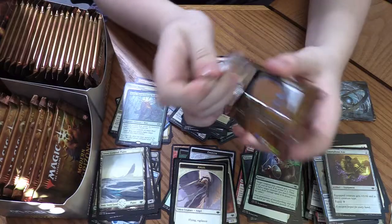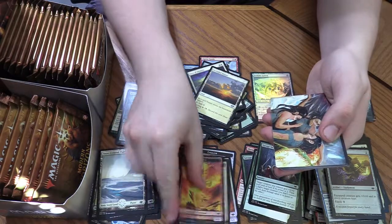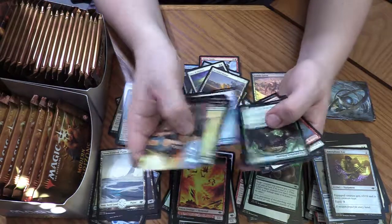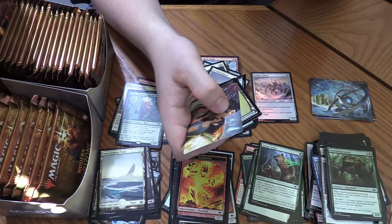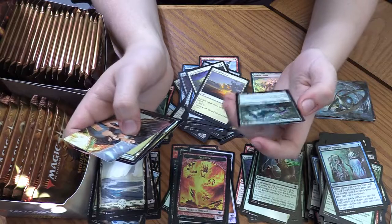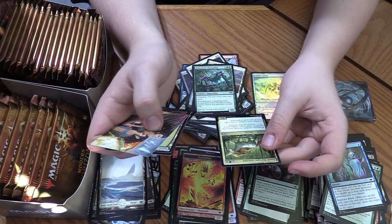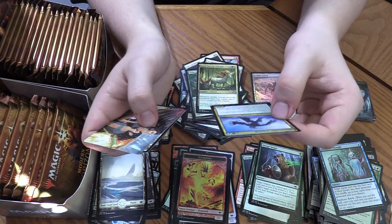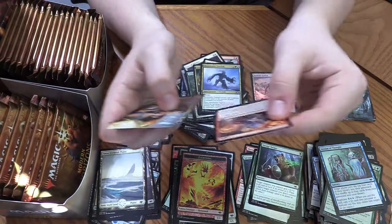Foil Elemental Token. So we have Webweaver Changeling — pretty cool. Good Fortune Unicorn: whenever another creature enters the battlefield under your control, put a +1/+1 counter on it. Abominable Treefolk — a big snow Treefolk thing. And then Force of Rage.